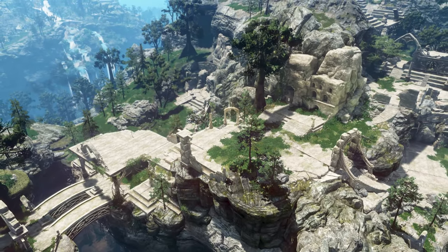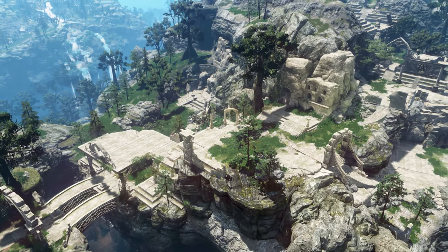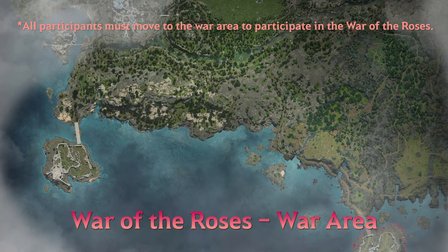These lieutenants can also assign movement orders and various missions. The War of the Roses takes place on a battlefield which incorporates the two domains of Camasylvia and Odelita. When War of the Roses begins, participants located within the area will be randomly moved to three different coordinates within their faction's castle.